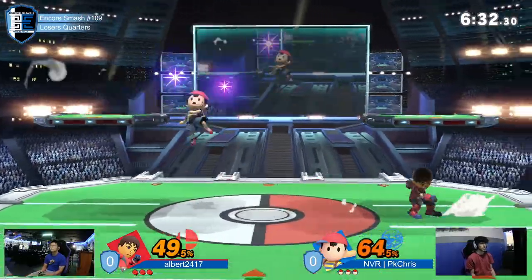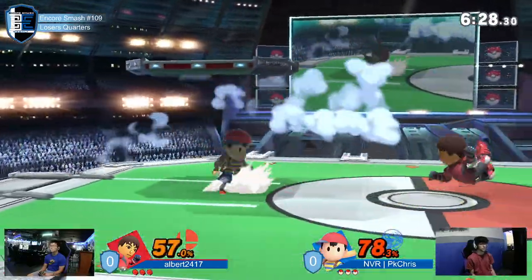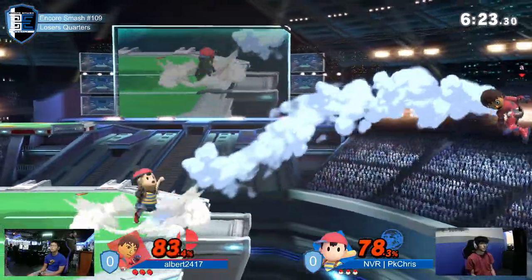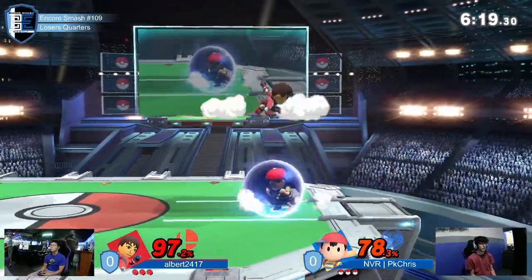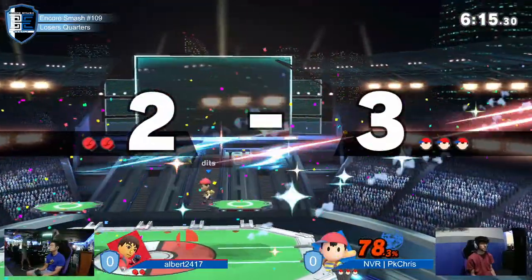I was talking about the one that looks like an air kick — the bicycle kick. Albert's not using that one. Albert is also using the flip kick and the side-B command grab, which is kind of like the Incineroar thing. He's also using the neutral-B, which is the bowling ball — it's a medicine ball.